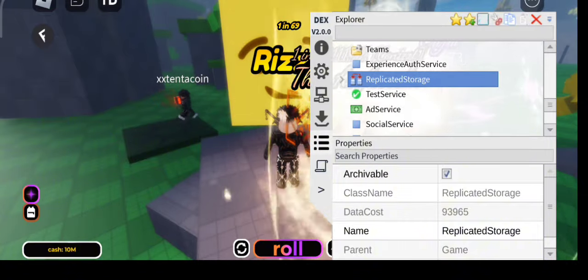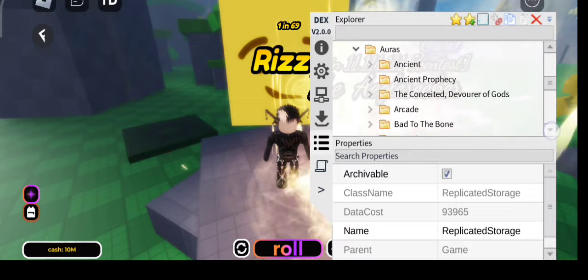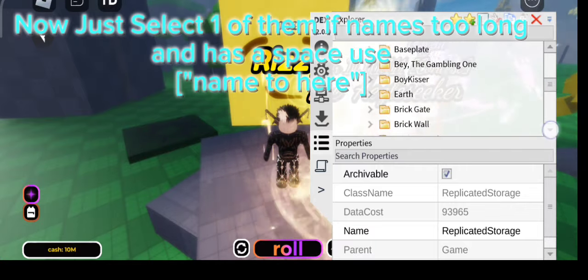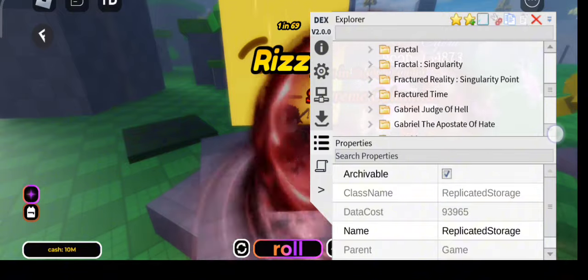Now let's try to equip auras. Just select one of them — if the name applies to all, use the name from the explorer to get our names.